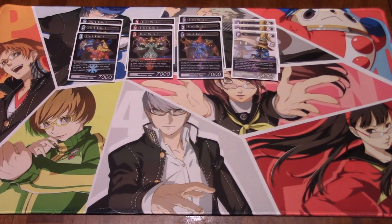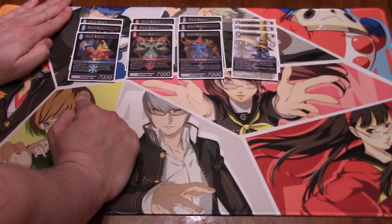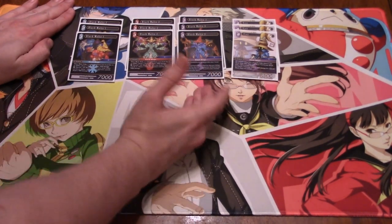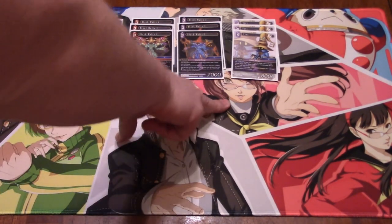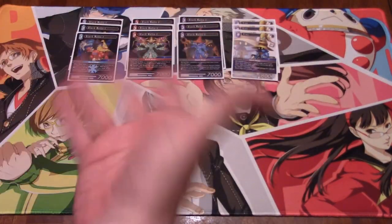That removal is very nice. When Vivi enters the field, he can get back any Black Mage job other than himself. He has a little mini loop with Black Waltz 3 because when Black Waltz 3 dies, you get to get back two job Black Mages other than himself. So you can get back Vivi, and then Vivi gets Black Waltz 3 back, and then he can get back Vivi — and so on and so on.